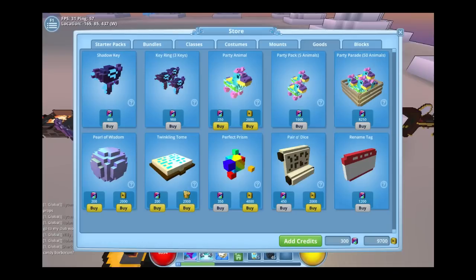You can either use 2,000 cubits to buy it or 2,000 real money credits. I have 9,000 so I used cubits to get mine. I already have one, but that's how you do it — just click the button and buy whichever one you prefer.